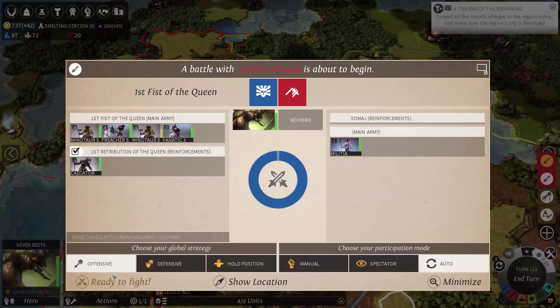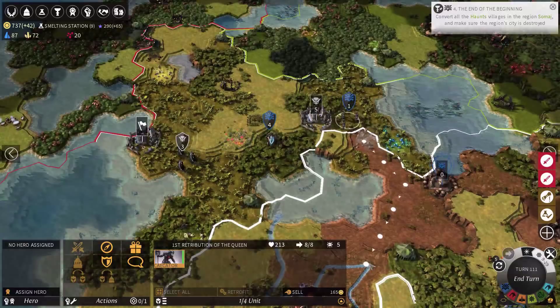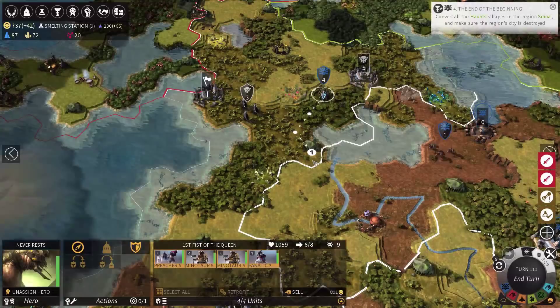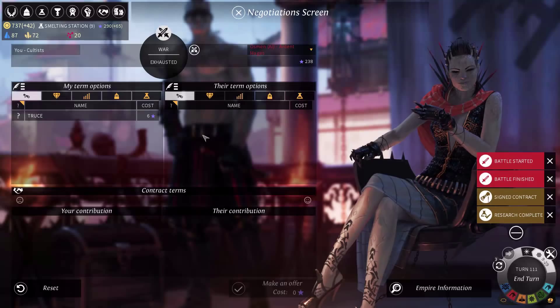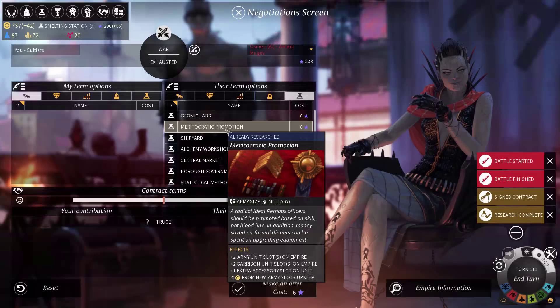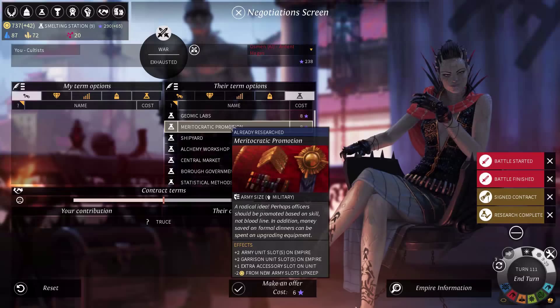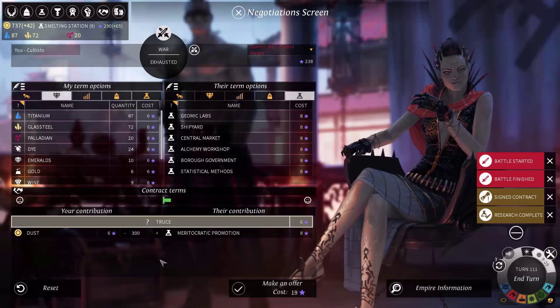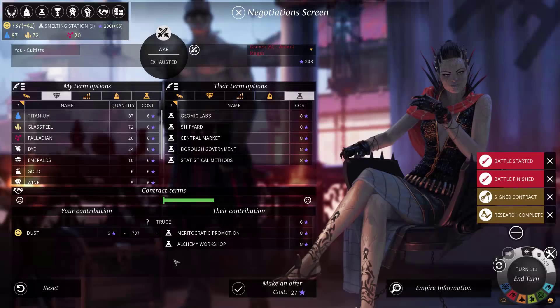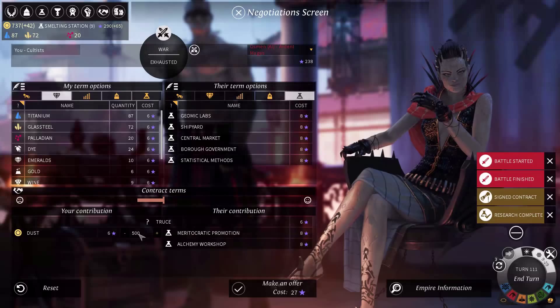Now I can try to negotiate with the Ardent Mages, get some techs from them in exchange for truce. They are down to one region, so they are kind of irrelevant now. They are exhausted. Truce — which techs do I want? They are still not willing to trade for this one. But I really want this tech. What if I give them some dust? 100... 250... I could get this for around 300. I also want the alchemy workshop. Can I get both? I can get both — under 600.